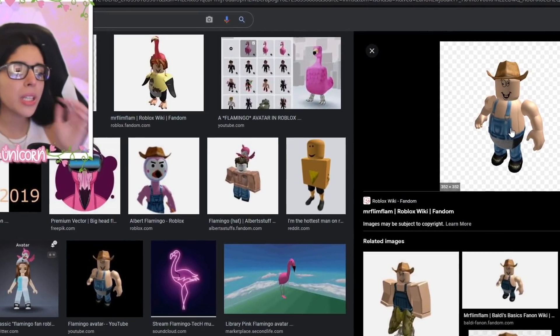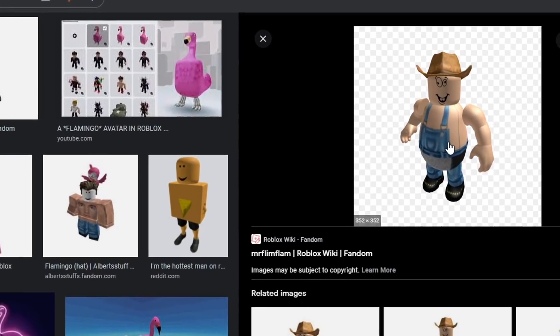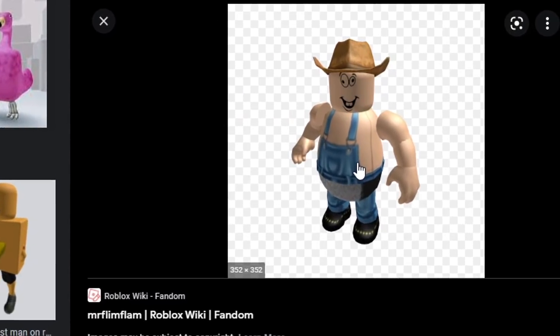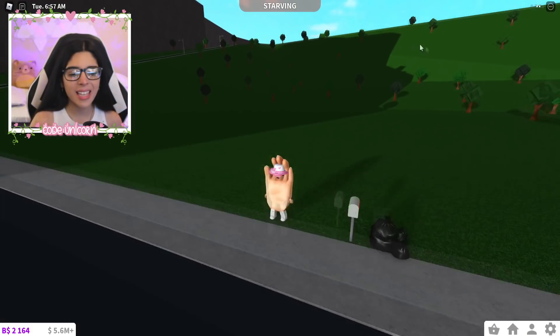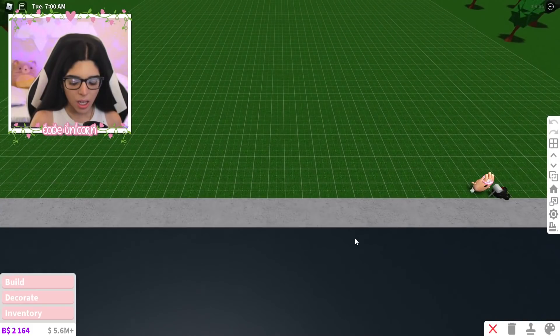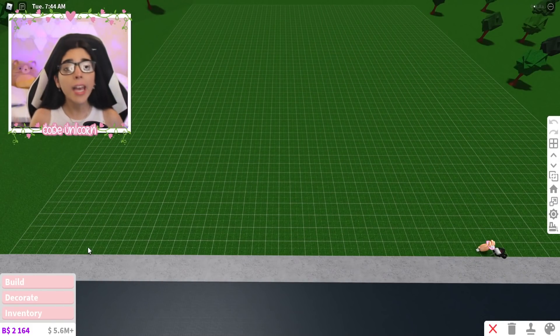We're doing Mr. Flim Flam, everybody! You know, Mr. Flim Flam, the Flamingo - Albert - so many names. We're gonna build him. I don't know how this is gonna work because I wanted someone with a square body but he doesn't have a square body. We love body shapes, but it's gonna be a little difficult. We're gonna try our best and see how it goes, so let's get into build mode.